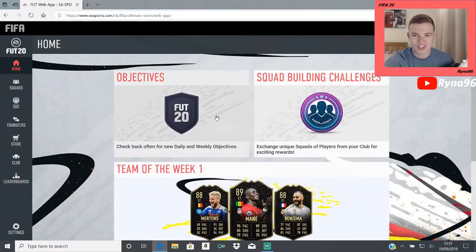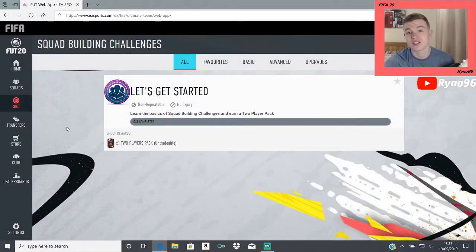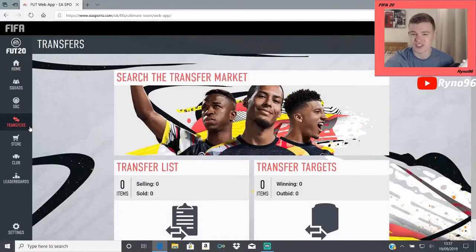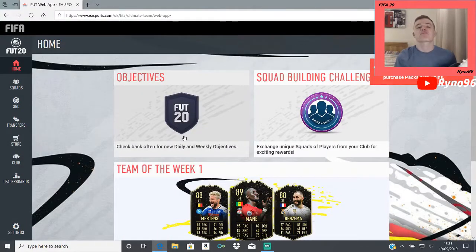I don't really want to go into the squad builder in too much depth because I feel like that's something we'll do once the game actually drops — that will be at some point today. It's scheduled to come out today but I have no idea what time. Not really a lot going on in the store at the moment, which is understandable. I'm going to head off this account and go on to my other account, provided I don't have any problems with it. I haven't actually tried to log on to that one yet, so hopefully it's all fine. Then we'll have a few more packs to open, so I will be right back.